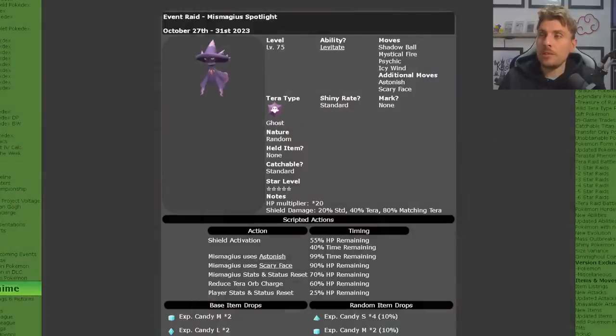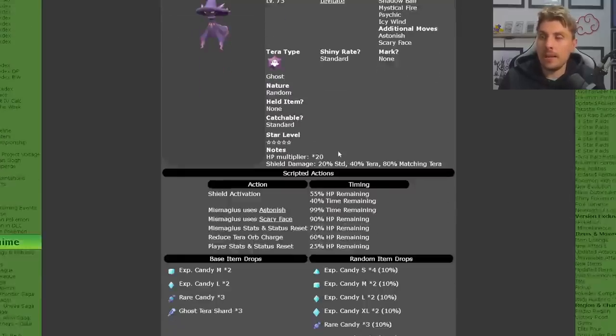To celebrate Halloween, the Miss Magius event is now live in Scarlet and Violet. It will be a five-star Terror Raid set to level 75. It will have the Levitate ability, and its moves are Shadow Ball, Mystic Fire, Psychic, Icy Wind, plus Astonish and Scary Face. It has standard shiny odds, will always be the Ghost Tera type, and won't have any held items.